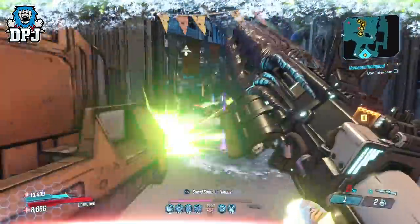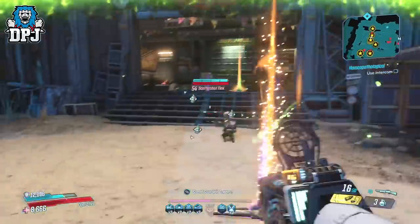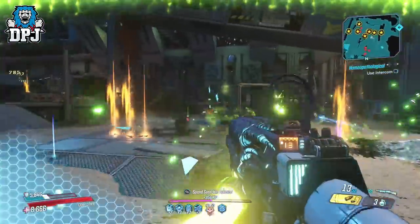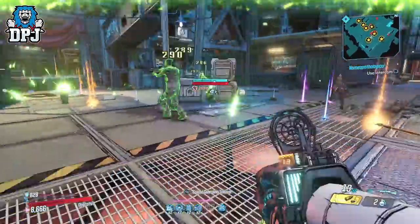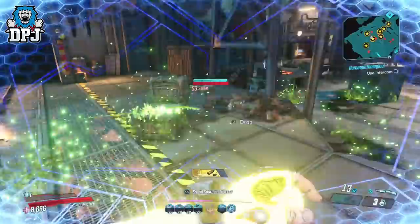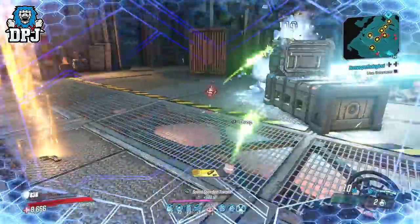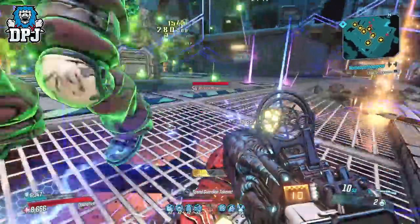The weapons are entirely up to you. Obviously more powerful weapons — such as the Lob, the Redistributor, and similar — will add to this build, but experiment. Anointments are also down to the user. In the footage you can see in the background, the anointments on the weapons shown are not coming into effect with this build, so by adding anointments that work with the Barrier you'll add even more to it.